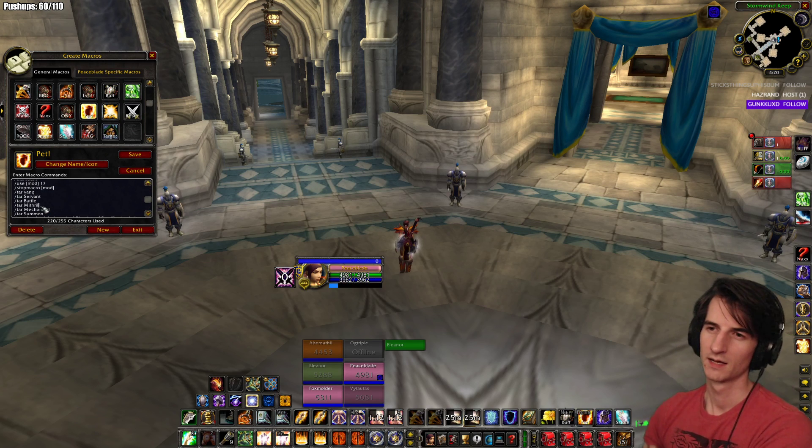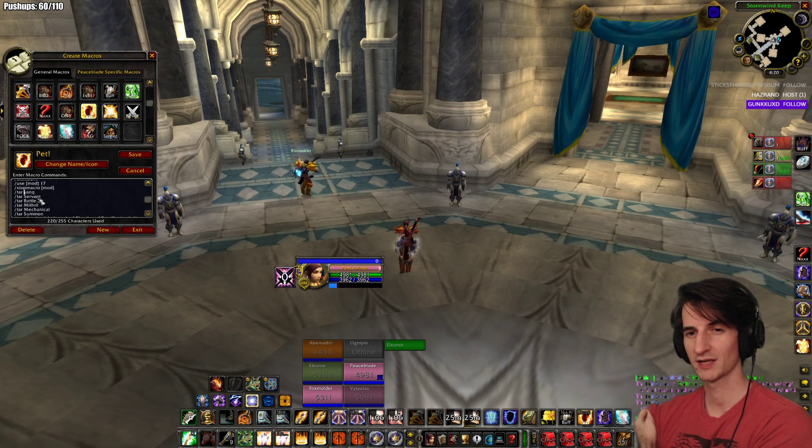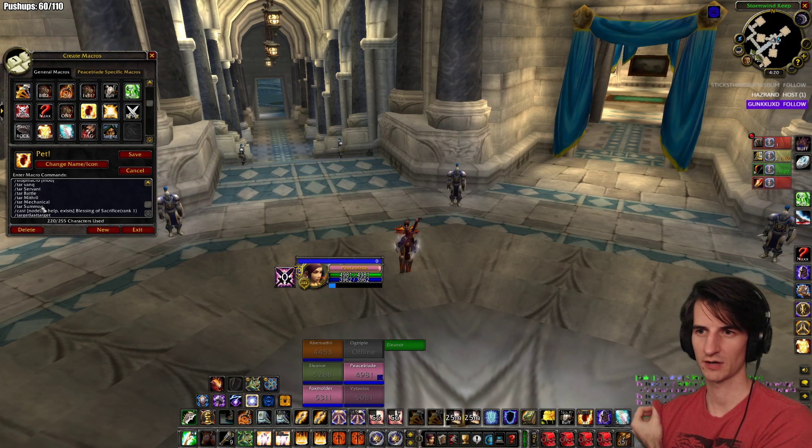This part cycles through all the pets and if it finds one, that's who you're going to be targeting for the cast. Some things to note: it might target an enemy one or a dead one — you could probably add 'help no dead' for all of these. It'll target whichever one is lower on the list, so if you have a Vanquished Tentacle out and a Summon Skeleton, it'll target the Skeleton because that's the last one.